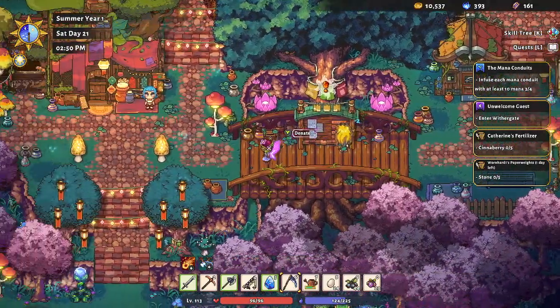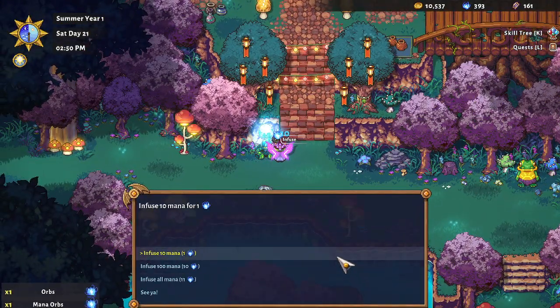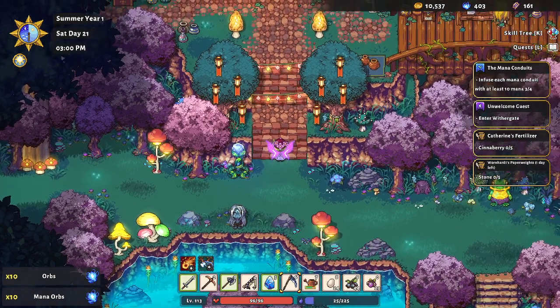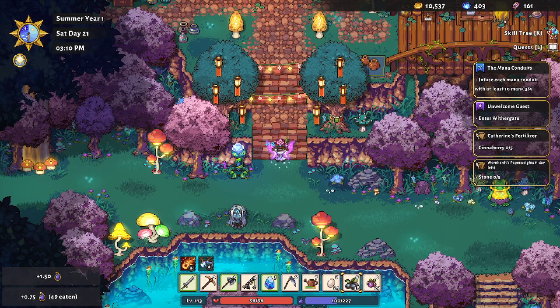We'll go back to the first conduit and put nine more in there, counting: one, two, three, four, five, six, seven, eight, nine — actually I did ten total. Now I'm running low on mana, so let's eat some blueberries to get our mana refilled.